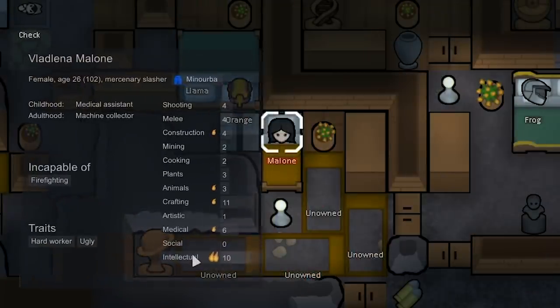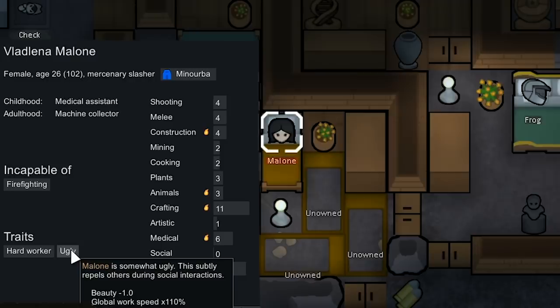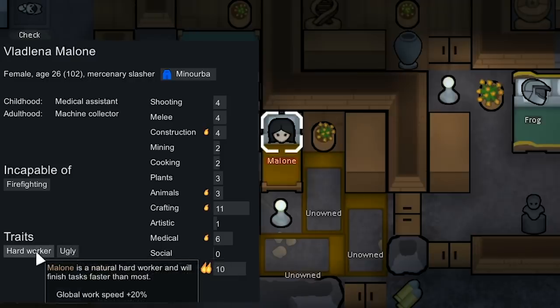We do also have another researcher that's about to join us, Malone, who's got 10 intellectual burning passion for it, and she's ugly so she works quicker. And she's a hard worker, so she's going to work quicker, and so she's going to be doing research really quickly.